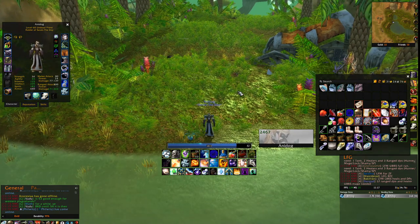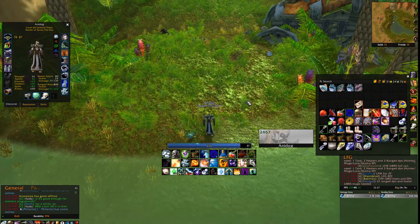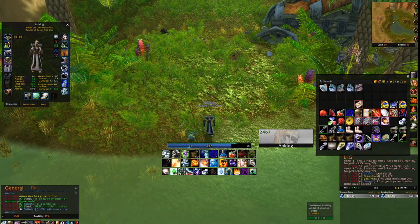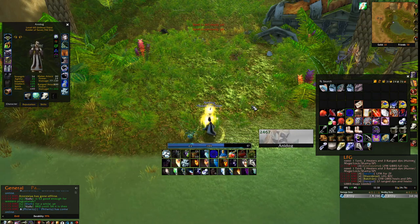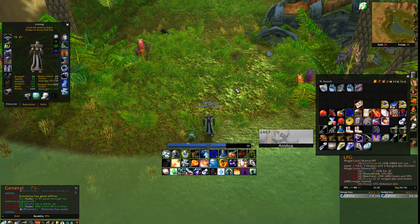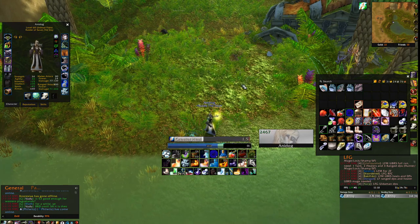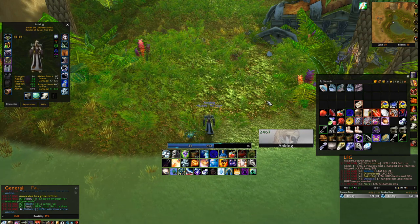You can manipulate this to regenerate mana faster. Even though two Greater Heals heal for more, the time for me to start regenerating mana again is lower if I use Greater Heal into Renew instead. Since Renew is an instant cast, it still applies the five second rule, so by using Greater Heal and then Renew I'll start regenerating mana faster than if I used two Greater Heals.